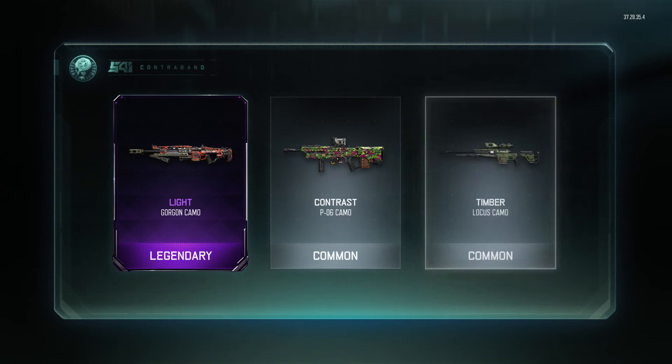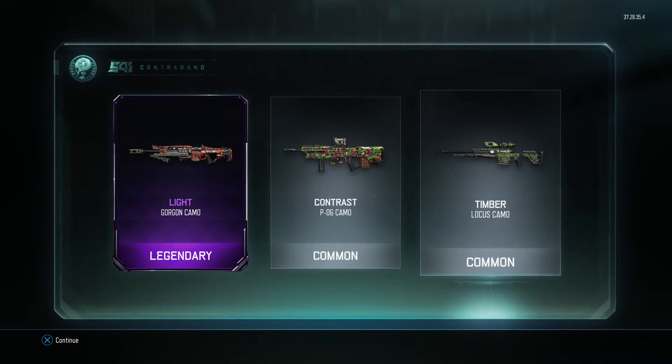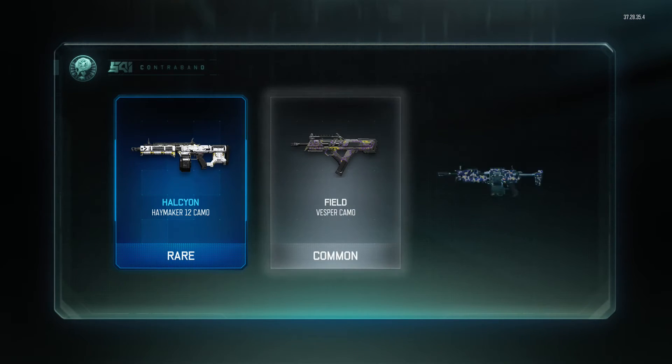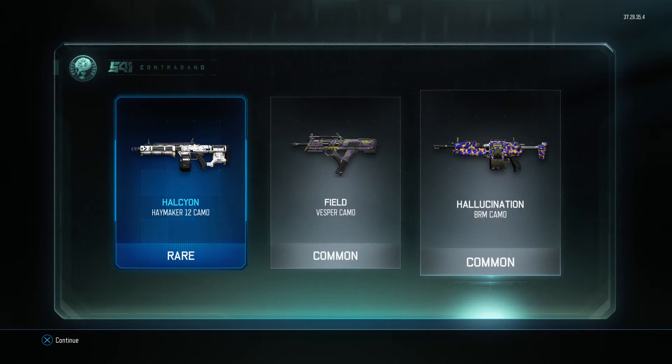There we go — Light camo on the Gorgon, Contrast on the PO6, and Timber on the Locus. And we got the rare that we were hoping for, another one, but for the Haymaker — a Halcyon, or however you say that — and a Field camo for the Vesper, and Hallucination.